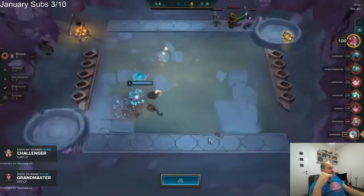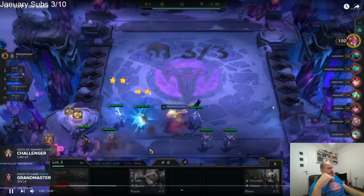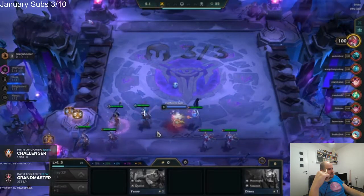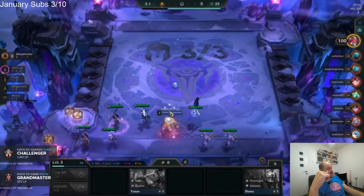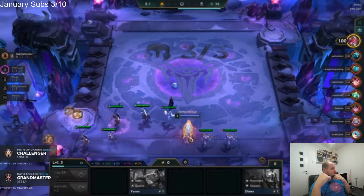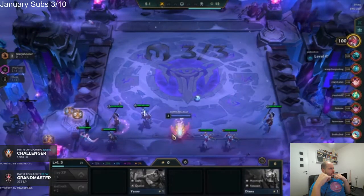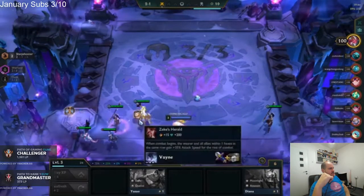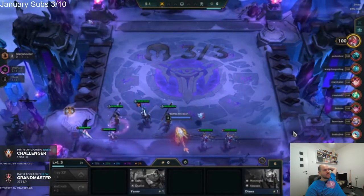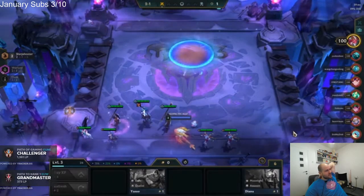Now this is exactly why I said it was bad to sell the Silas — now I don't have a frontline for Warlord. I guess you can go Double Nidalee. You have insane damage. I always say you want frontline and backline, but you have so much damage that you might win.